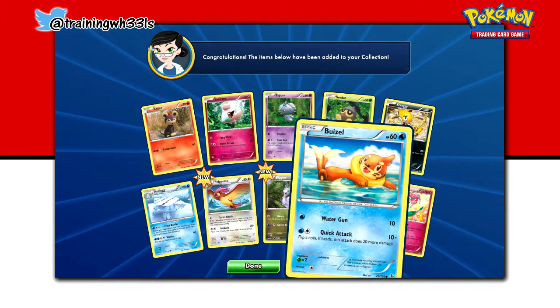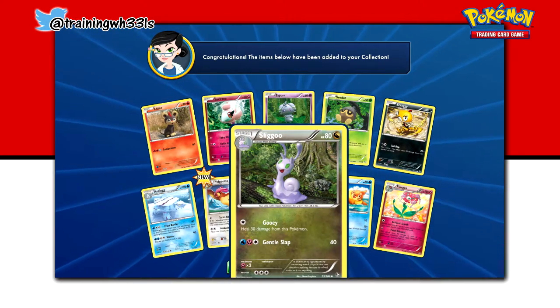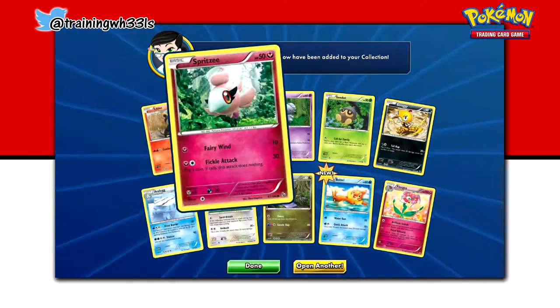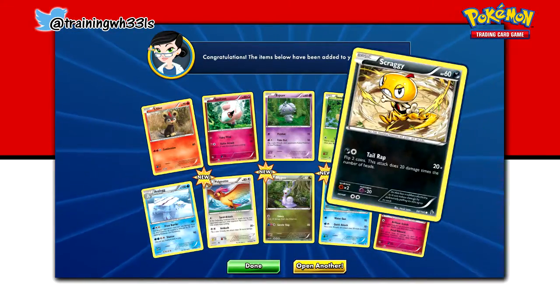A Reverse Hollow Buzzel, Sligoo, Pidgeotto, Avalug, Litleo, Spritzy, Esper, Seedot, and Scraggy.